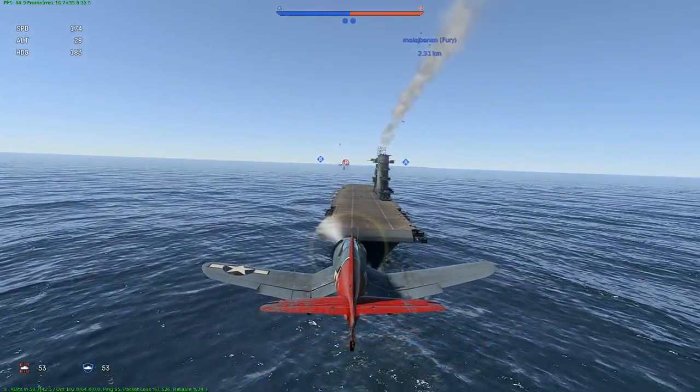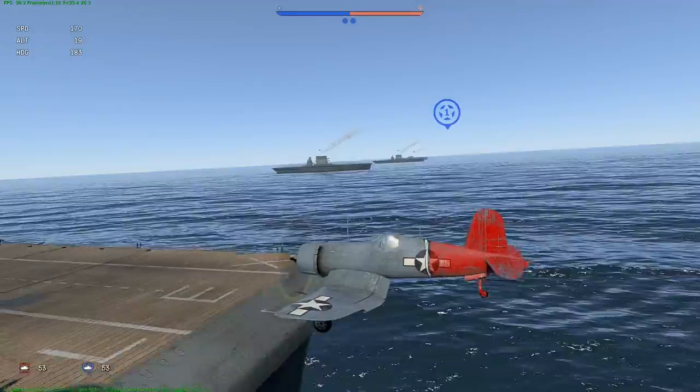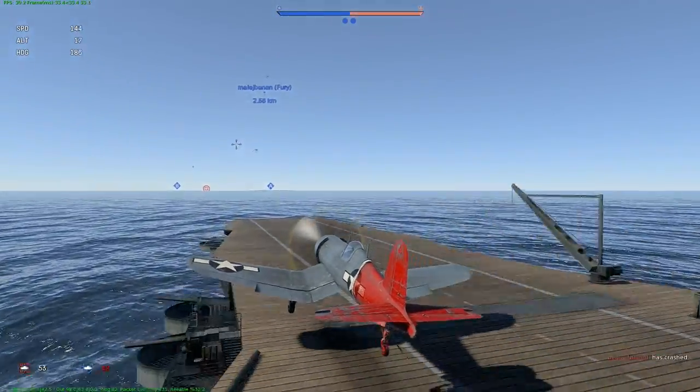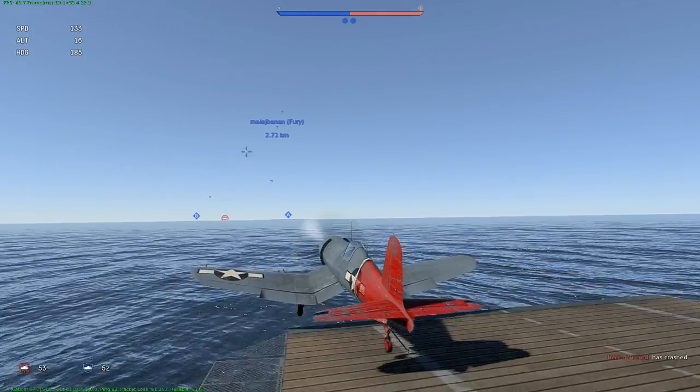Here you can see why the landing was not possible with the Corsair. Watch the tail hook — the tail hook is not completely down on the landing, so it cannot grab the wires.